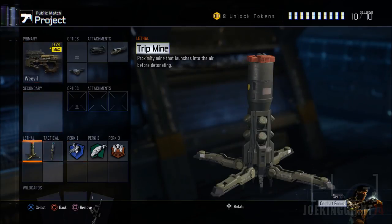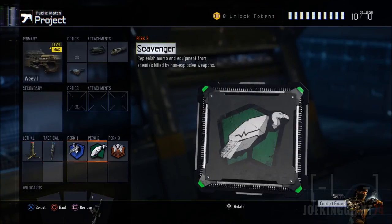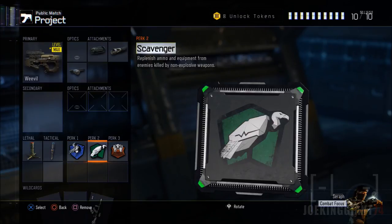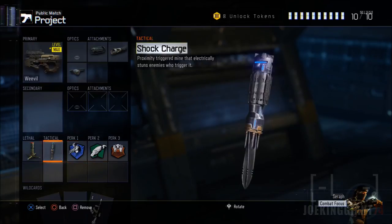For the lethal and tactical and perks, you can have whatever you want, but I'm currently using Tripmine, Shock Charge, Ghost, Scavenger, and Blast Suppressor. Ghost and Blast Suppressor so I won't get detected, and Scavenger because I'm always shooting around getting a lot of kills — I need it to refill my weapon as well as my lethal and tactical equipment.